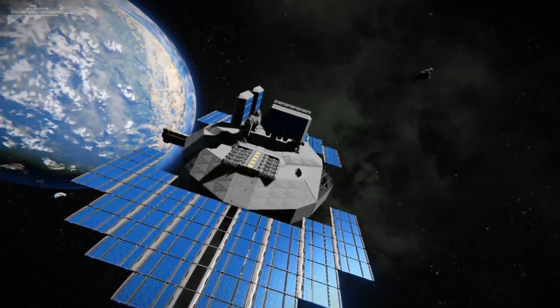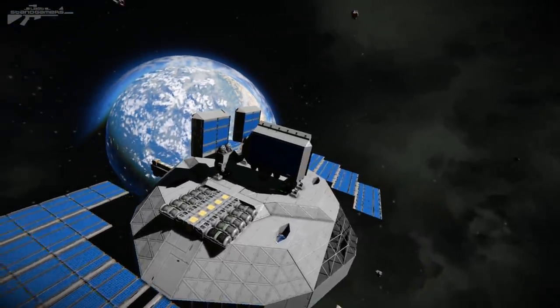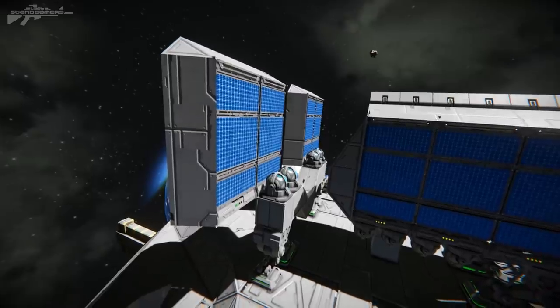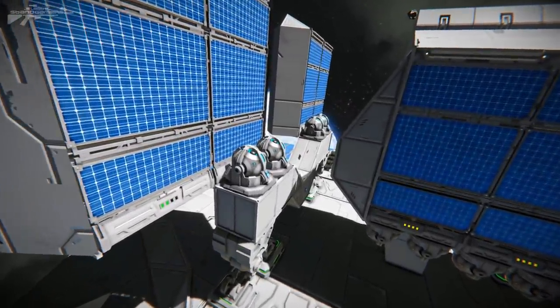Have you thought of how it works? Let's have a look at it. We've got two separate grids here — on top we've got the frontal grid, and we've got the rear grid. It works on the premise that if power is going to one of these solar panels, it can power up a gyroscope.